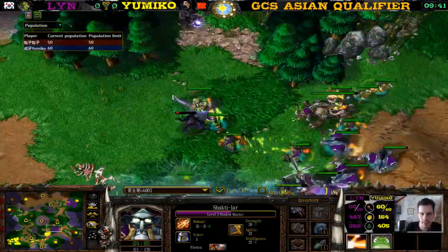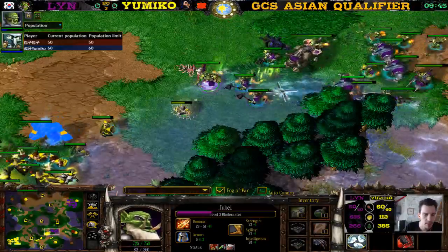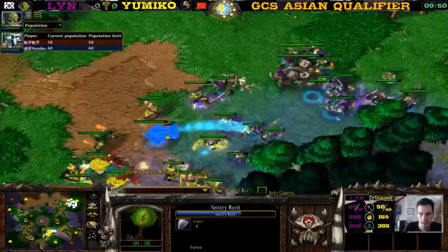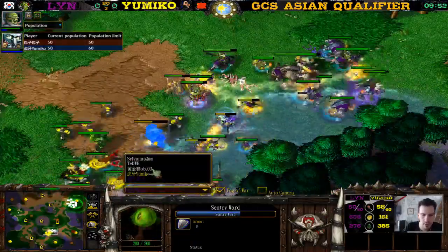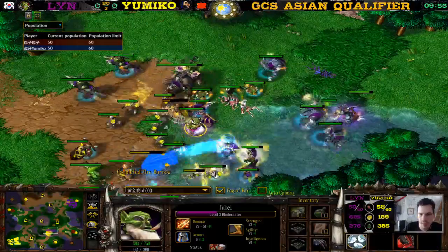Which Sentry Ward is this? Lynn's, of course — he's gotten so many Sentry Wards he knows what's happening on the entire map. We might as well just watch from Lynn's point of view. There's a fight — a Footman went down of course, as always. Spellbreakers are getting cut to pieces by the Blademaster with level one Critical Strike and level two Wind Walk.